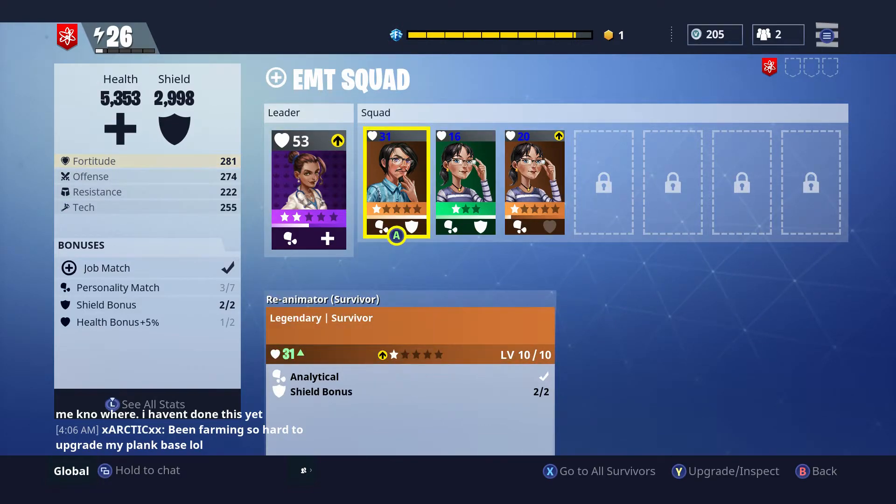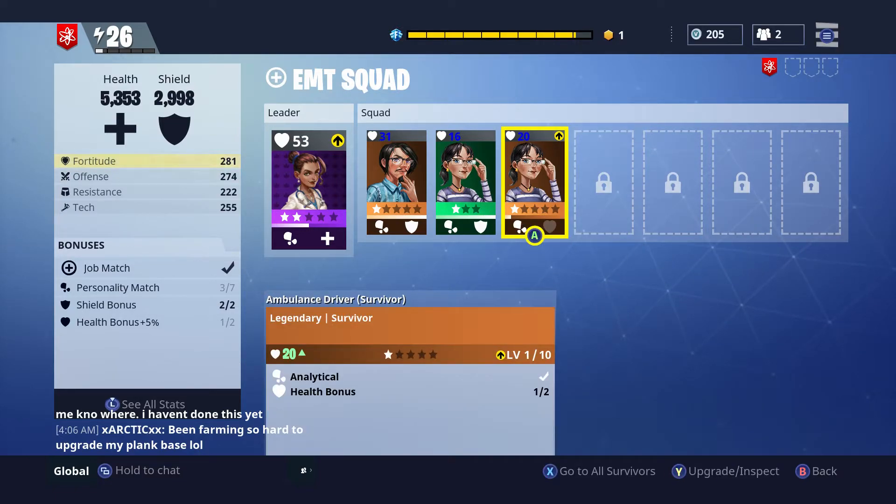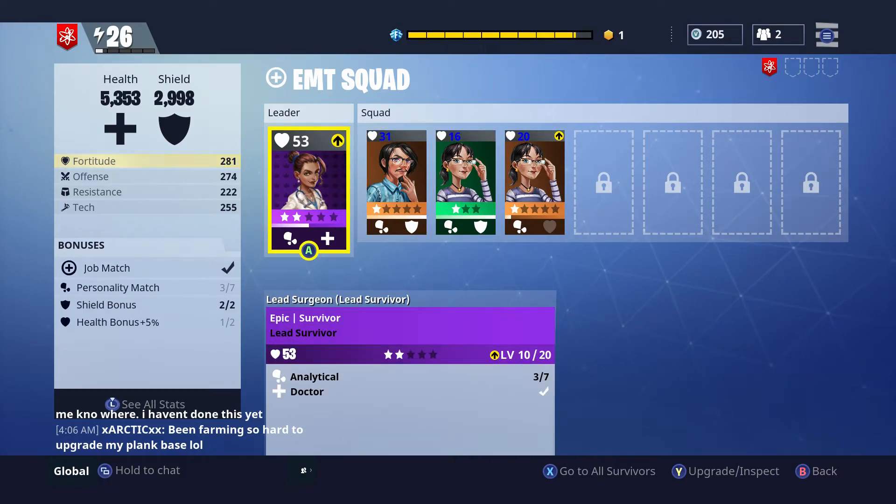When you put these people in over here for your squad, like that — I got the two shield bonus people, and here I got a health bonus. So when I unlock this slot I can find another health bonus person and boost my health even more. These boost the shield more.